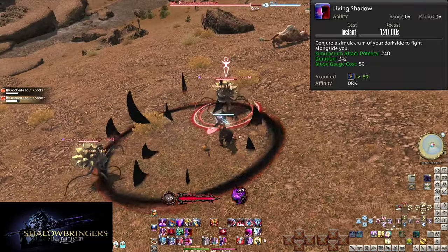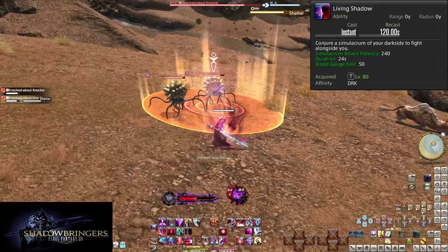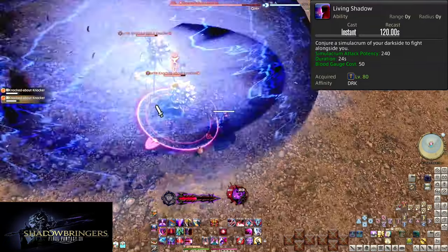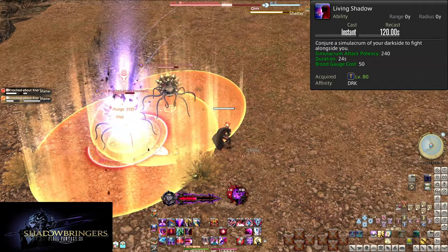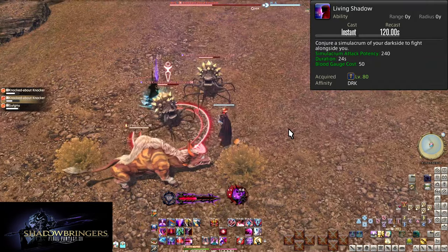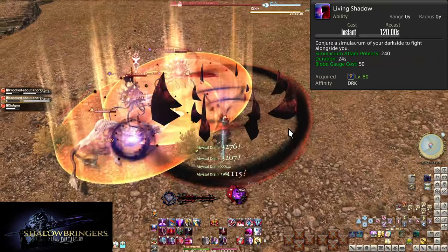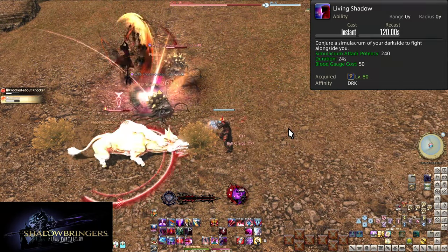The attacks that you would expect to be AoE are indeed AoE — unfortunately, that's only three of the seven attacks they do. But that's more than plenty of an excuse to want to use this in both bosses and trash fights. At a minimum, that's 1680 potency of damage for just that 50 gauge and a weave window. In AoE, subtract 720 and multiply it by the number of enemies before adding it back in. Simply put, you're using this on cooldown — big damage in the form of a fancy DoT.